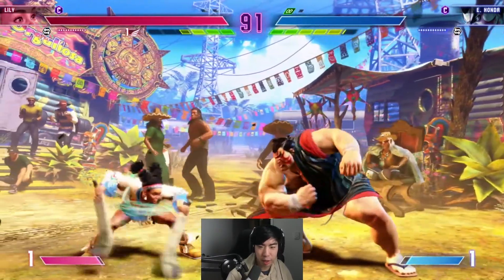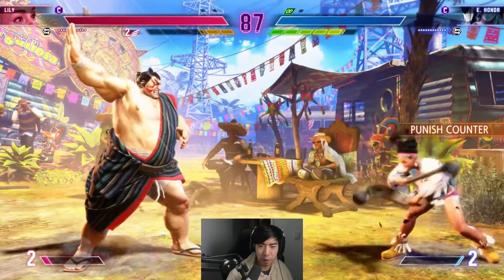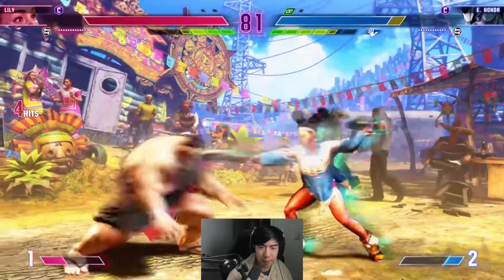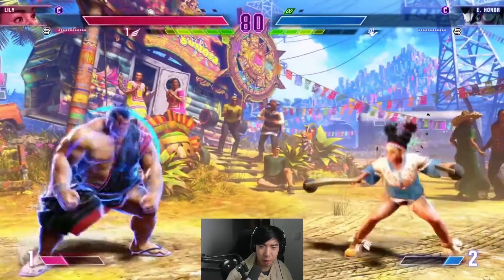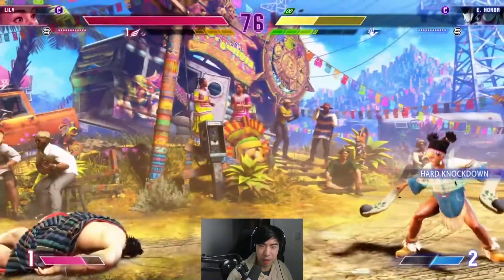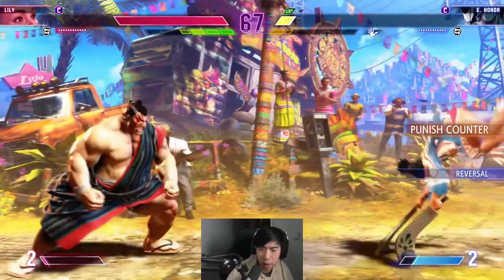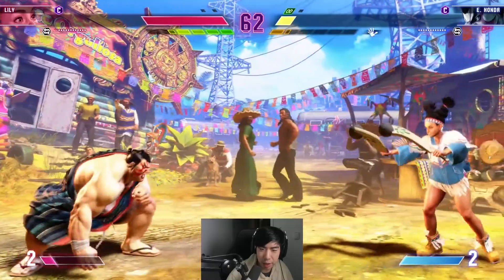In Street Fighter 5, so many command grab characters would put you back in the exact same position as before — it's a lot more comfortable not having to guess constantly no matter which option you pick. Being able to just take the command throw even for so much damage is a nice change. It seems like her level one gives her the opportunity to charge up her condor wind to get in there a lot easier, so she does have a combo route with super to get the charge-up. There'll probably be routes with EX moves too.